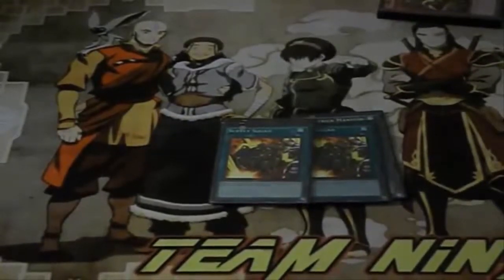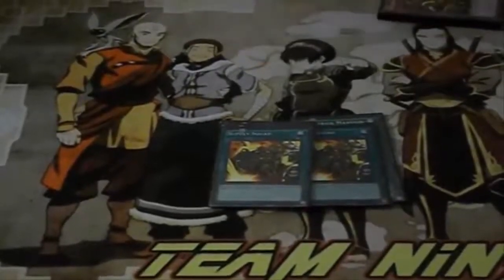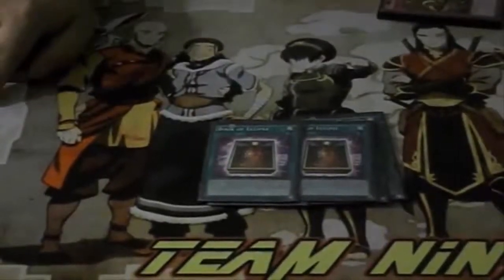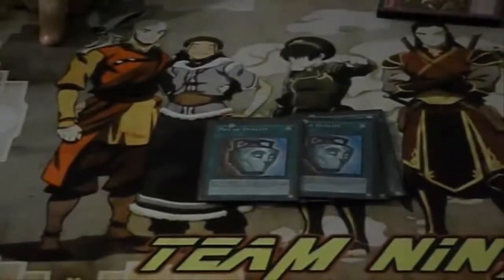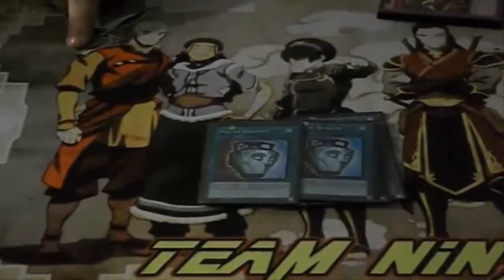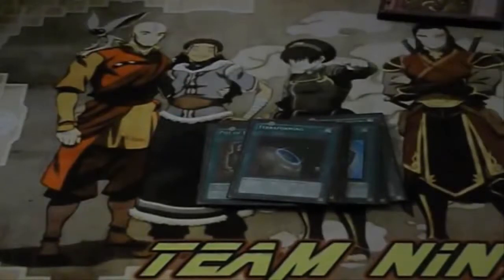I also ran two Book of Eclipse — I was actually never Digit locked, so it was mainly just to help mill out my opponent's deck. I ran two Pod Dualities because most of the time I don't need to special summon, and being able to add key trap cards comes in handy. For the one-ofs: one Reigeki, one Book of Moon, one Terraforming.